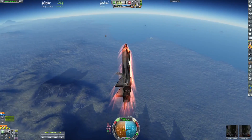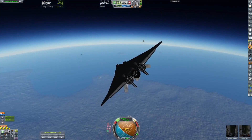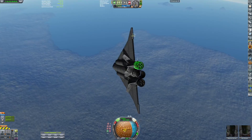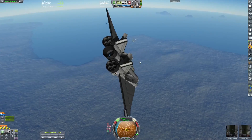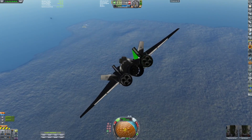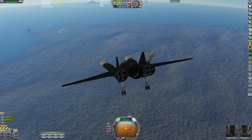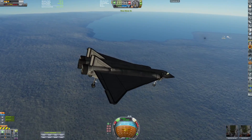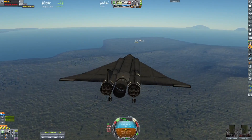Holy — that was not great. But here we are coming in. I have the RCS still on — I didn't really need it, but it was kind of helpful. I kept the aero brakes on just to slow ourselves down enough so that we aren't going in too fast on the runway, because I was kind of scared of that after last time.